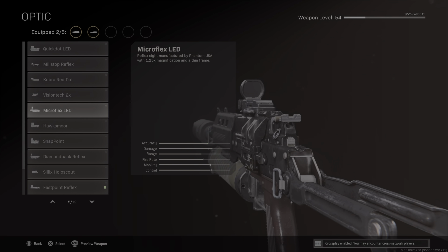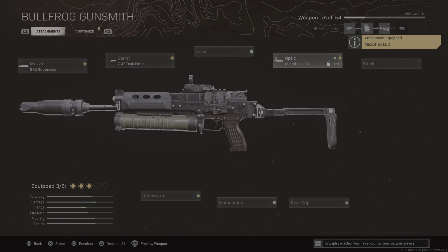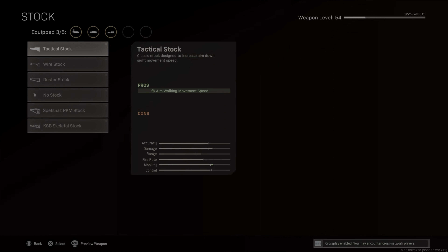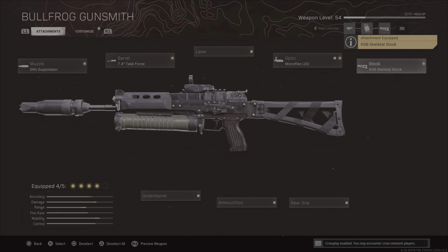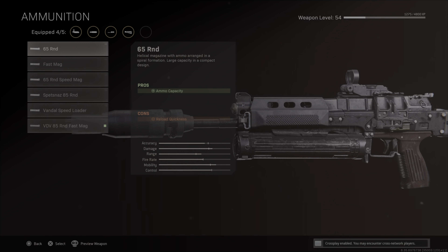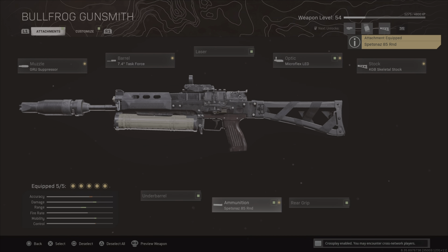We go with the Micro Flex LED optic — I put an optic on an SMG for a change because, like I said, you want to hit those headshots and it really does help. Then the Skeletal Stock to help with your movement, especially in close quarters — while you're firing this gun you move around really quick. For the magazine there's a preference: you can either go with the 65-round mag or the 85. The 85 slows down your ADS a little bit but not too much, so it's perfect for quads and trios.